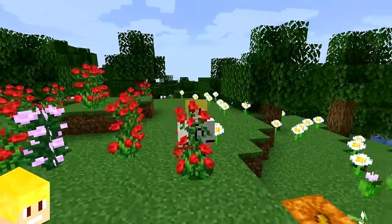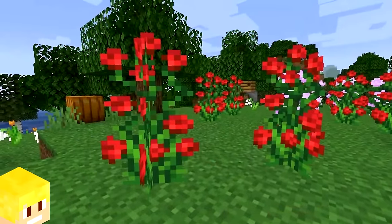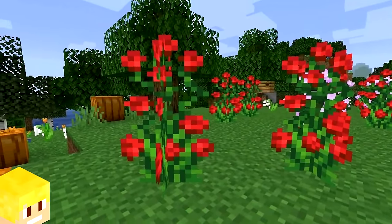Rose bushes do not apply damage to the player when you walk through them, despite them having thorns. Do you think they should change this? Let me know in the comments.